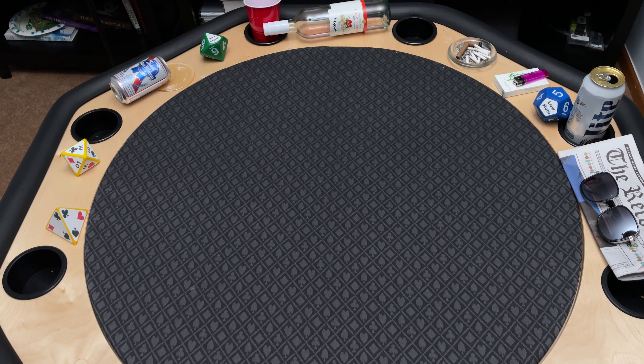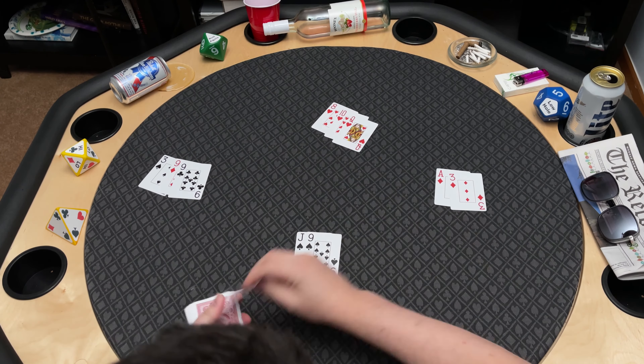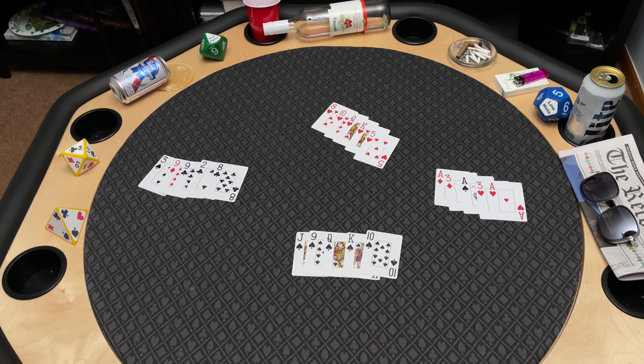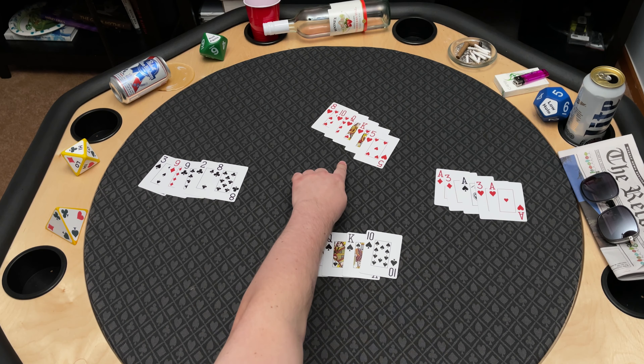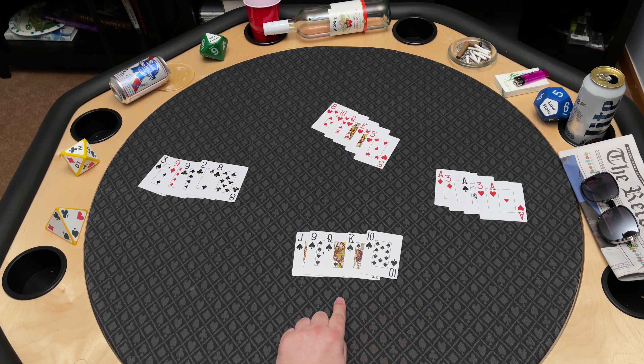Let's try one more hand. Which player has the highest poker hand rank? If you guessed the dealer, you would be correct. The dealer has a straight flush in spades, king high. This player over here only had a pair of nines. This player here has a flush. And this player over here has a full house, aces over threes. But the straight flush is the highest poker hand rank on the table and would win the money.